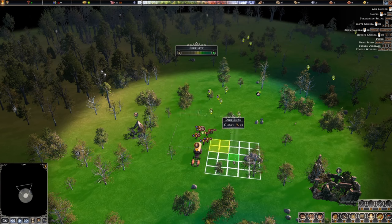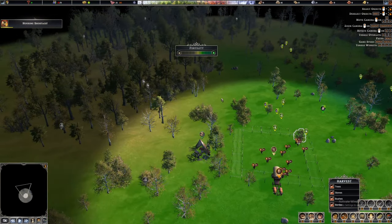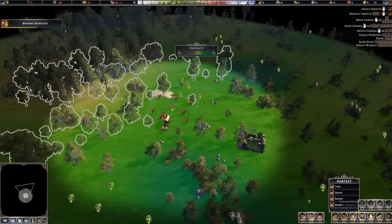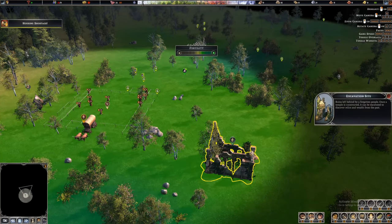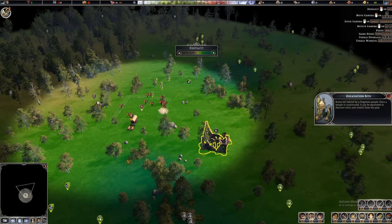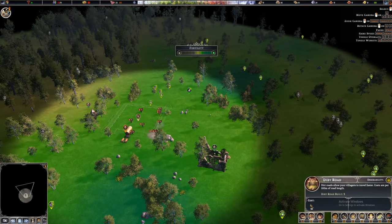Let's put the game on pause and create roads encircling our settlement. I'll unpause so they can start building. We need to harvest resources, so let's start getting those trees. There's also some stone here, which will help us at the start. There's also an excavation site here — ruins left behind by forgotten people. Once a temple is constructed it can be excavated to discover relics and wealth from the past, though I don't think it'll be helpful at the very beginning.